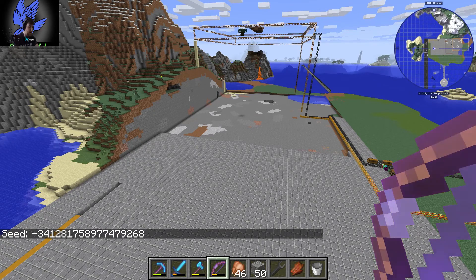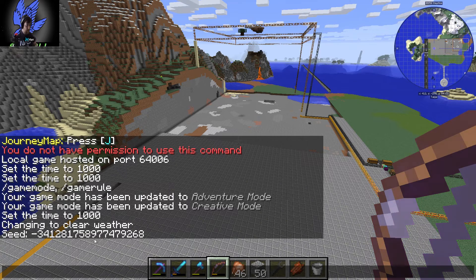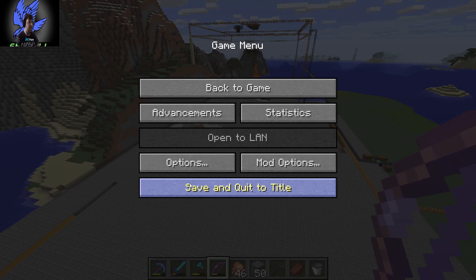How do I copy that? Let's copy the coordinates down. I want to run the seed and show what it looked like before we done it and what it looked like afterwards. I'll get my paper and write down the coordinates: minus 341, 2817, 758977, 4749268.